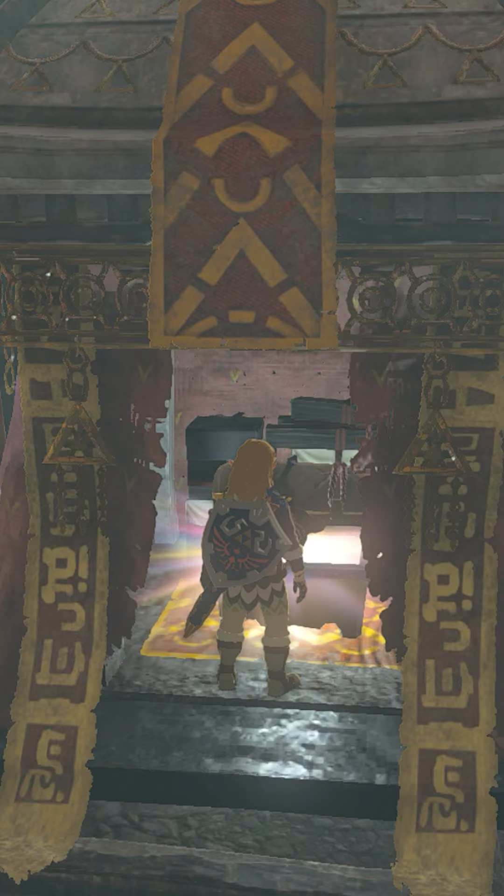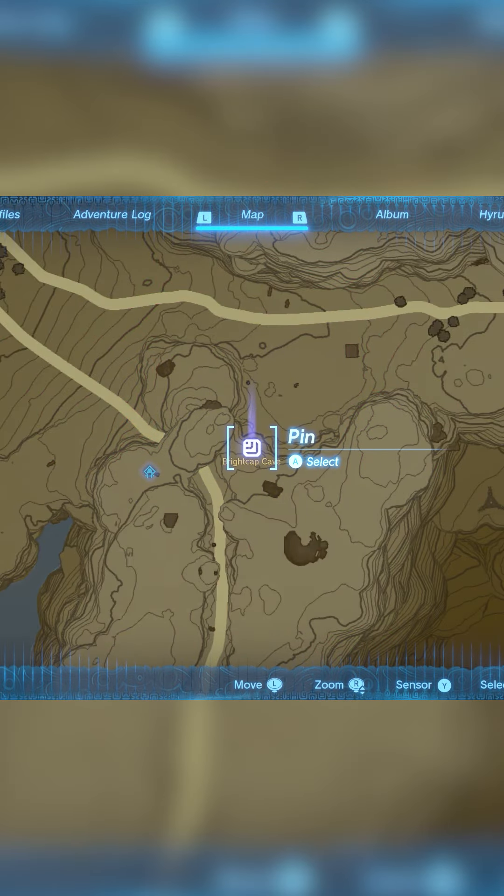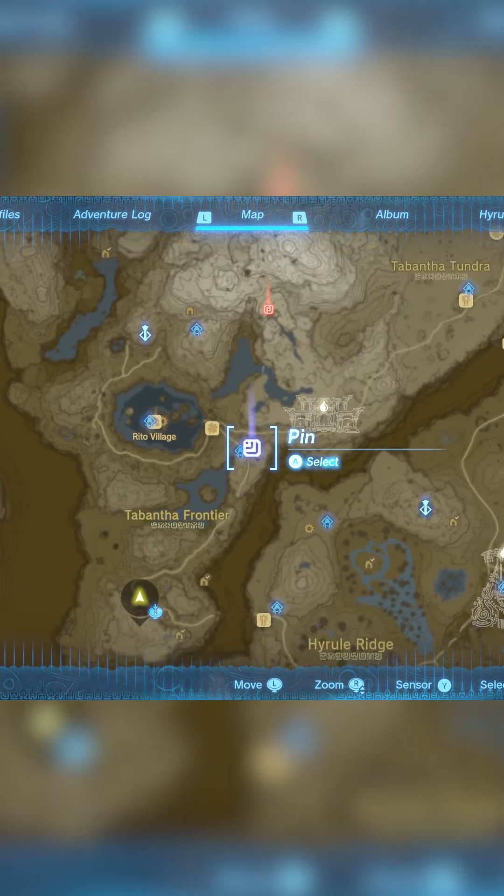Once inside the cave, open the chest containing the frostbite trousers. The frostbite shirt is located in Brightcap Cave, east of Riedel Village.